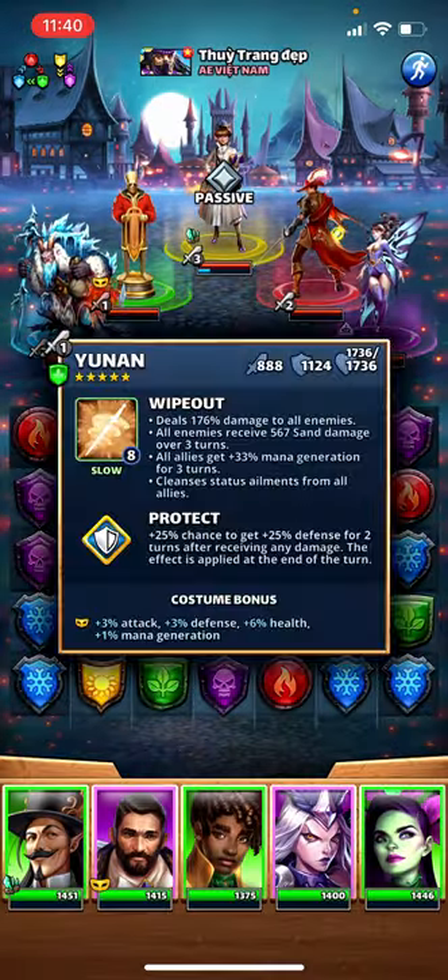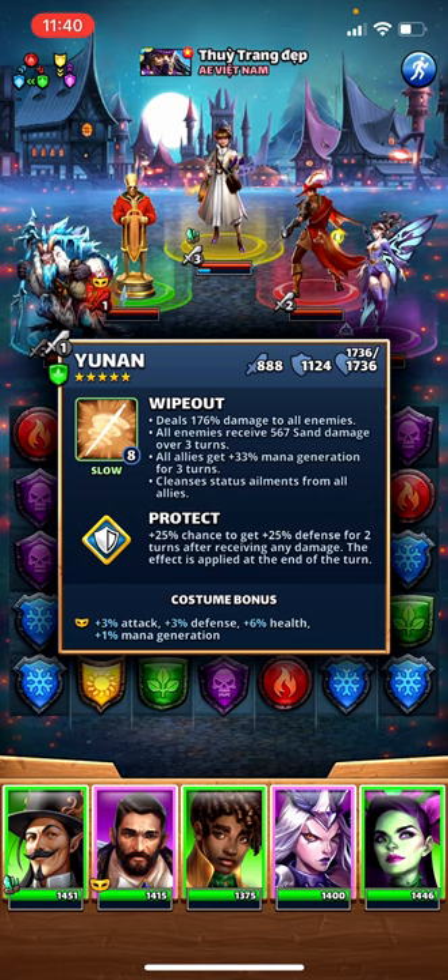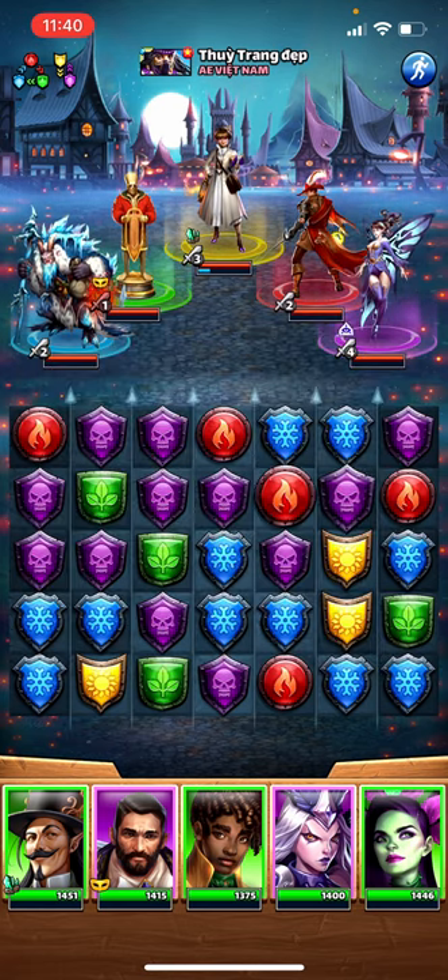Looking at the card now, it's showing 567 sand damage over three turns — creeping up on 200 per turn. When you add in the poison damage and the fire damage, that is pretty dangerous. They also have two cleansers on this team and taunt, so quite good in my opinion.